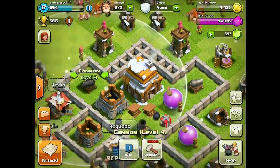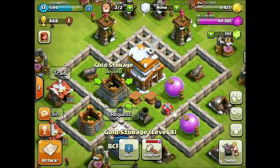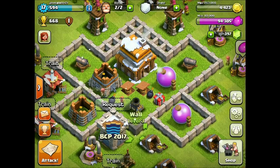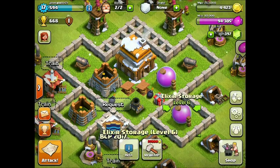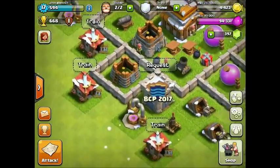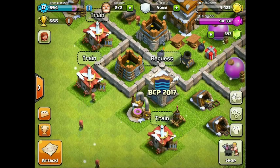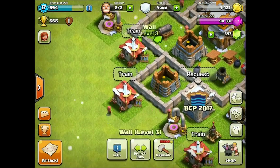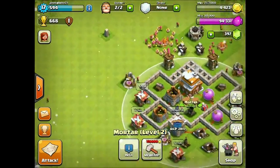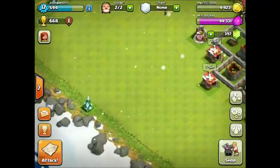Cannons to level 4. One gold storage to level 8, which makes it maxed out — that's one though, not both; I'm working on getting the second one to the next level. Got all the walls to level 3, worked on the elixir storages a little bit, got all the gold mines to level 5. Got a clan castle and upgraded that to level 2, got an air defense, most of the barracks to level 3, and mortar to level 2 — and I think that wraps it up.